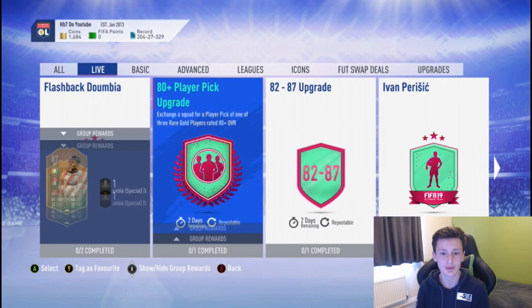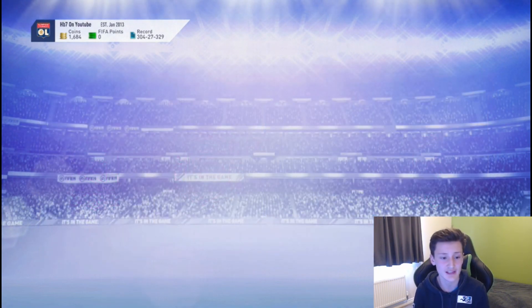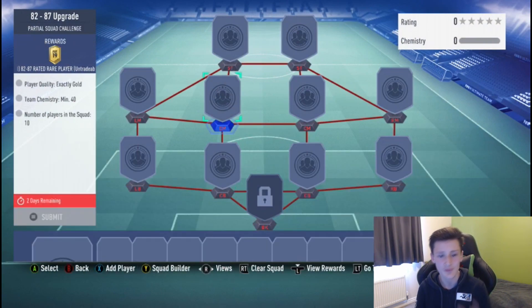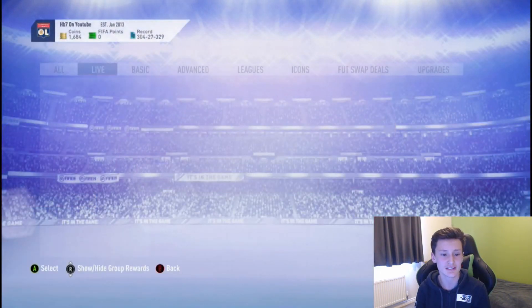When you've got a bunch of gold common players, come to the 82-87 upgrade and submit 10 of them. Keep doing that SBC over and over and you'll get an 82-87 pack each time.